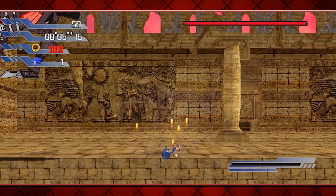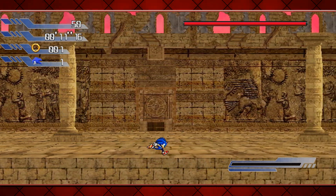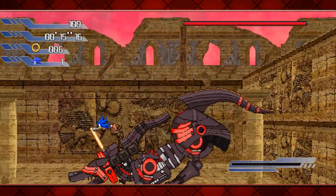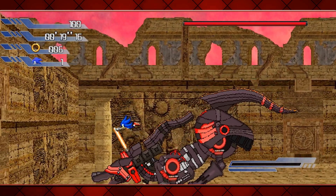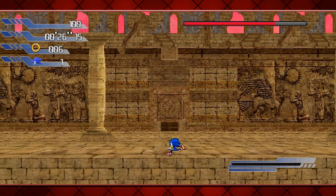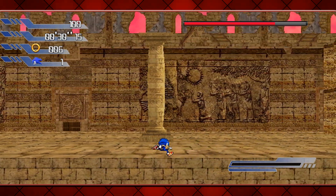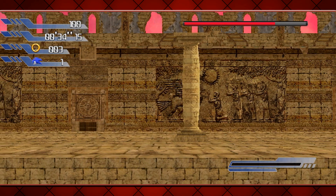Brilliant, straight into the level, straight into the action. Is there any way to control him? I was just holding the left button when I was on top of him. I think it'd be a little bit unfair if I got penalized for trying to control him in a 2D game.